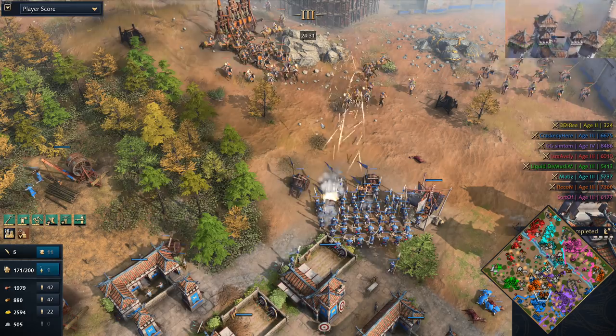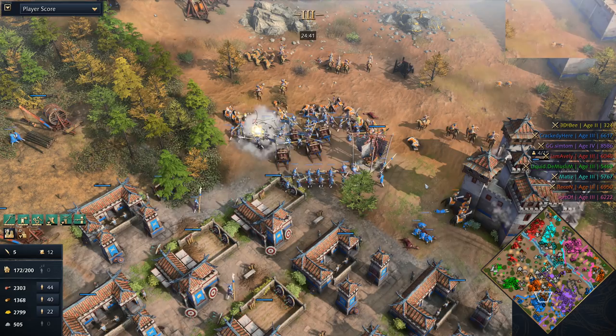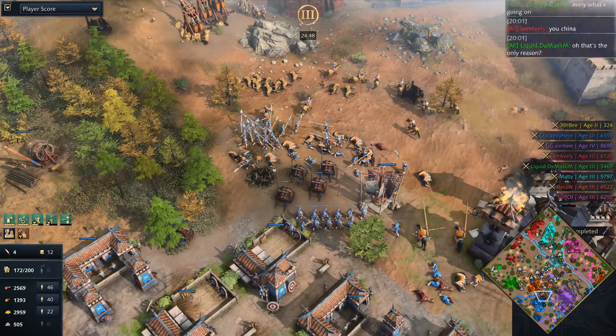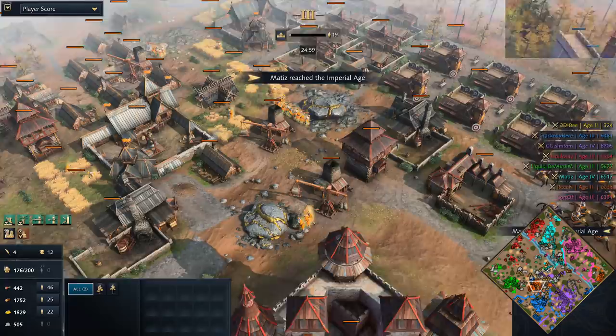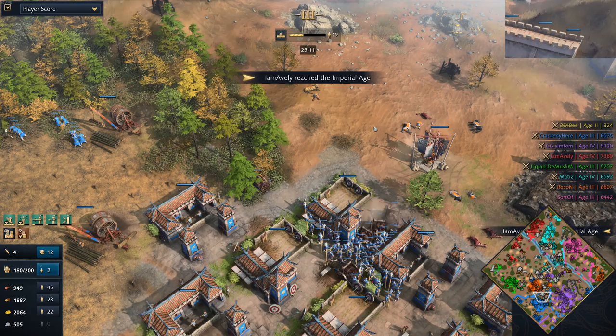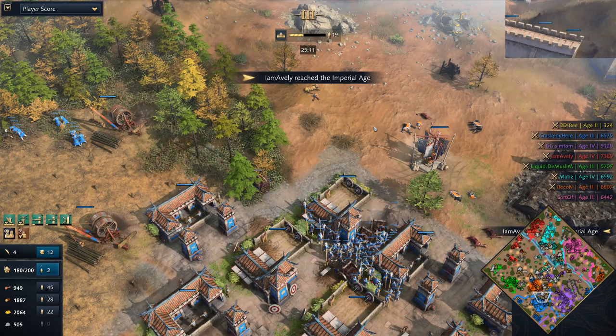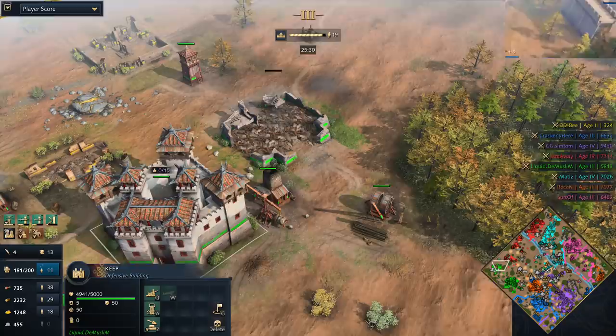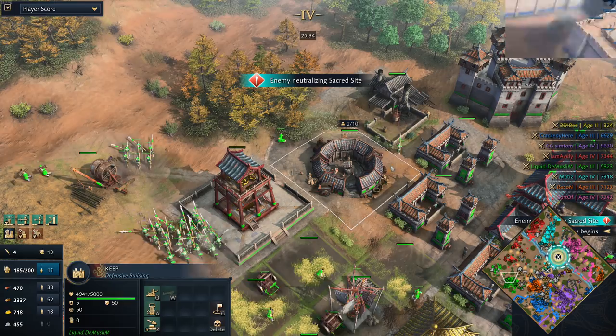It becomes a question of whether China is actually the best civilization in these free-for-all games if you're going to get focused down. Demuslim's Barbican landmark up in the north gets destroyed. Look at the trebuchet numbers out right now for Averley — he is looking menacing, taking out Demuslim's landmarks. Sort Of now reaching Imperial Age. For anybody unfamiliar, Sort Of was actually the winner in last week's game, winning with a beautiful Sacred Site victory. He's got plenty of town centers up along with the House of Learning, main town center, and the Dome of the Faith.